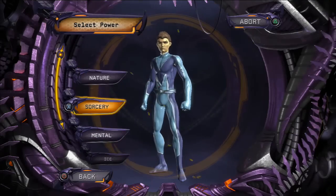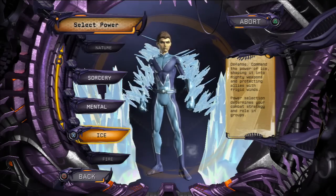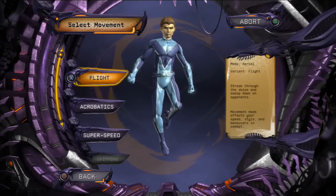I didn't really know what to choose for power - do I choose ice because it sort of resembles a web in a weird way? But again it all depends on what you'd prefer. I think I'm gonna go for sorcery just because I really couldn't think of what else to do.